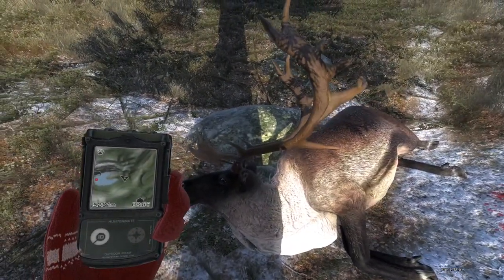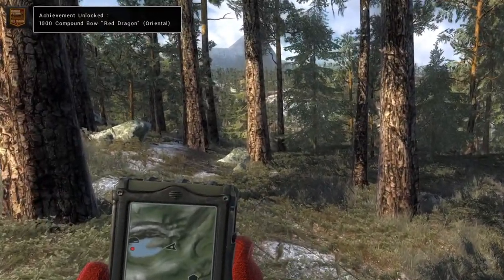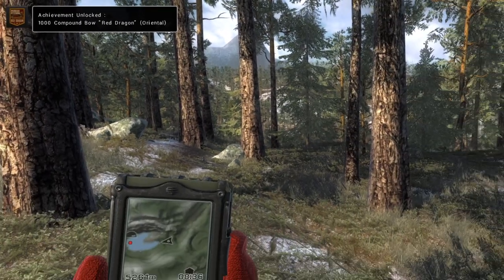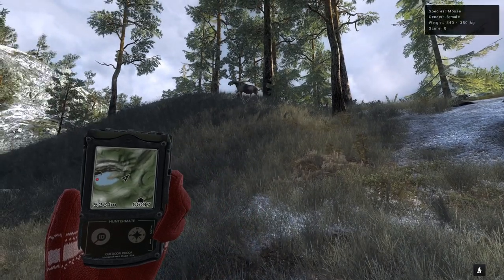I already forget — I think the first bull we shot was in the 350s maybe. This guy is a lower weight but 402, so I guess we're trending in the right direction. I also don't know how we doubled the intestine — I seem to remember that reindeer hitboxes are a little bit weird, so I'm gonna guess it's just that. That's a thousand red dragon bow harvest — I didn't know I had that!